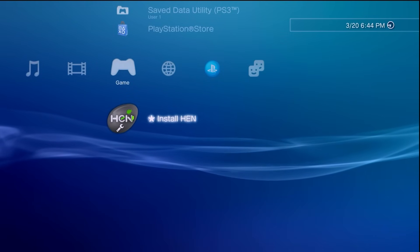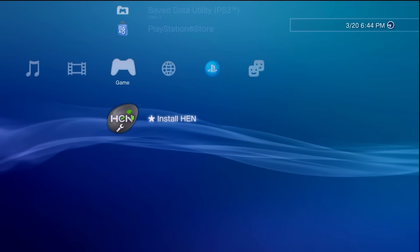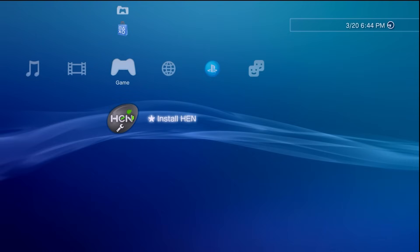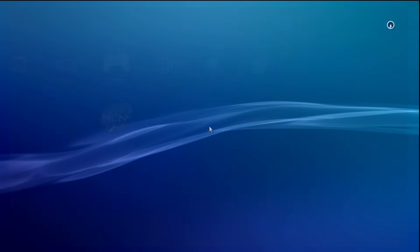In order to reinstall PS3 HEN it's going to be this simple: first of all your system has to be connected to the internet — mine is connected using an Ethernet cable. And secondly, well, that's it. All you have to do is hook up your controller and hit Install HEN, and that's exactly what I'm doing.